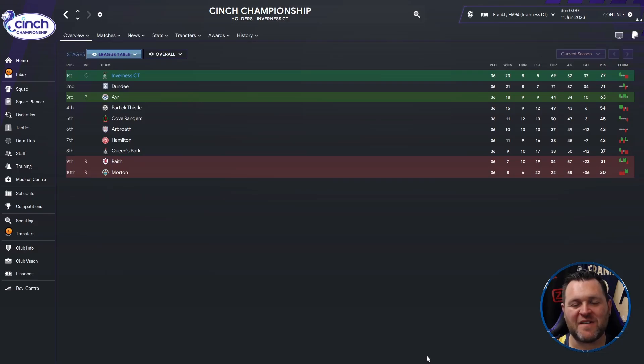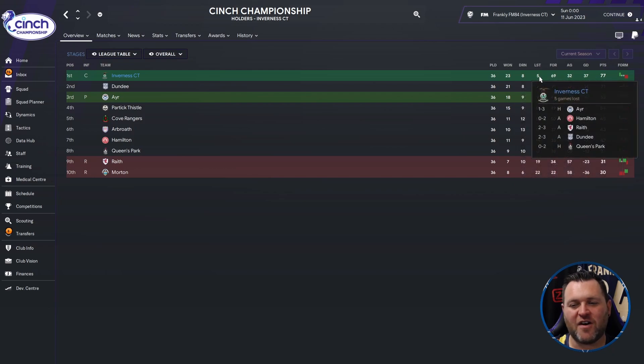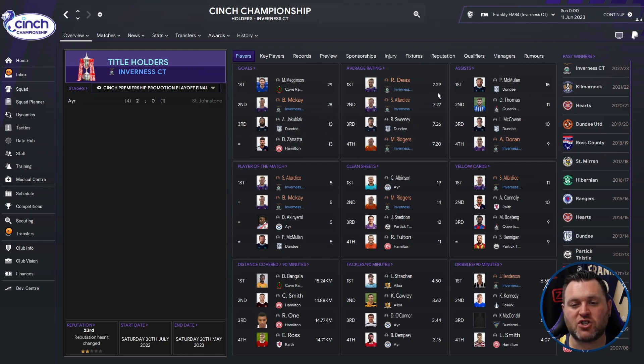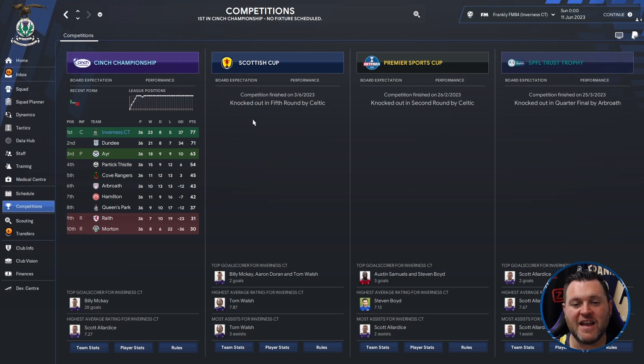Finally, looking at the Scottish Championship, we find Inverness Caledonian Thistle top of the Championship and getting promoted to the Premiership. Breaking down their season: played 36, won 23, drew 8, lost 5, scored 69, conceded 32, had a 37 goal difference and finished on 77 points — 6 points clear of Dundee in second. Mackay got 28 goals, with average ratings of 7.29, Allardyce 7.27 and Ridgers 7.20. Doran got 9 assists, Allardyce and Mackay both won 5 player of the match awards, Ridgers kept 14 clean sheets, Allardyce got 11 yellow cards and Henderson had 6.65 dribbles per 90. In other cups, they were knocked out in the 5th round of the Scottish Cup by Celtic, the 2nd round of the Premier Sports Cup by Celtic, and the quarter-finals of the SPFL Trust Trophy by Arbroath.